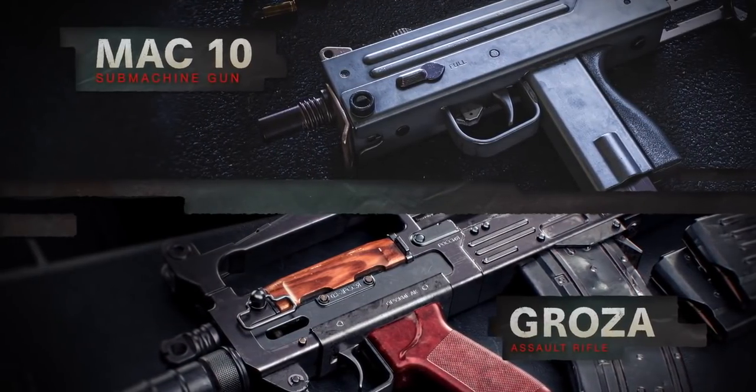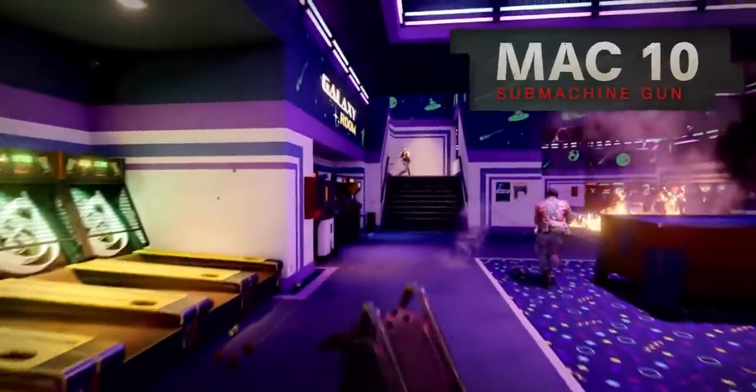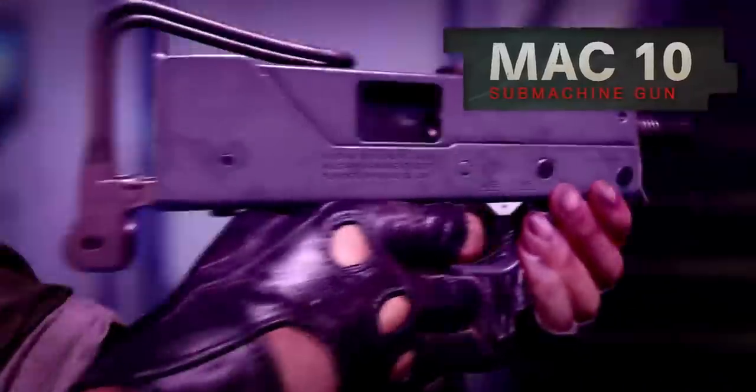Load up for infill with two new weapons. First, the MAC-10. This SMG is ideal for close quarters combat. It spits out 9mm rounds at a terrifying rate.